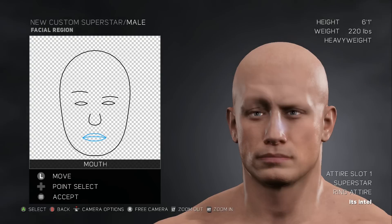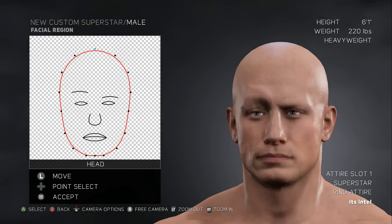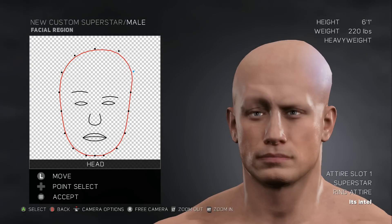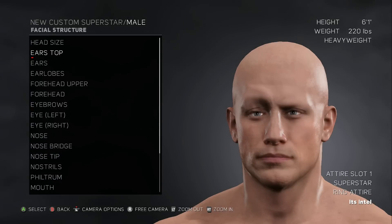Right there, that looks good. We got head - you can move his head, you can hit the points. Stretch his head out over here, give him a lump. Let's try to keep it pretty uniform though. It goes in, it comes out - let's bring it down a bit. There we go, let's accept facial structure.